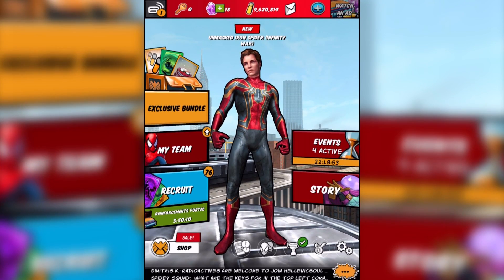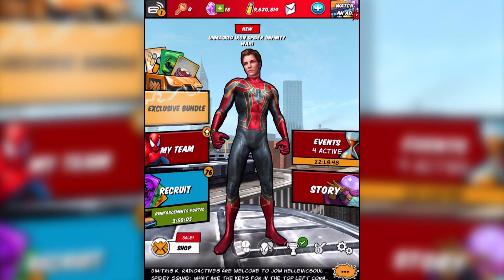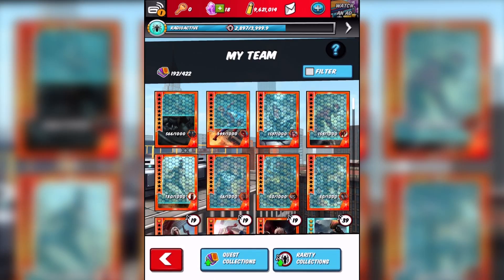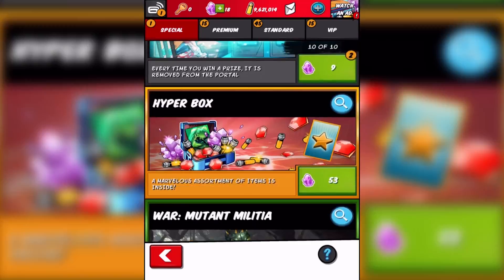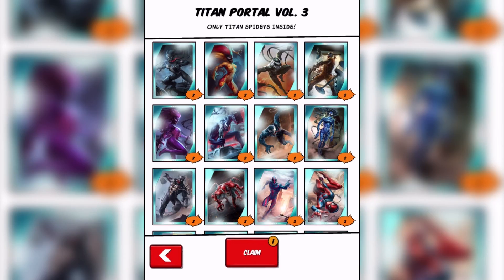Anyways, I'll see you guys next time as we continue on in the game. There's nothing else for me to do unfortunately — I don't have enough ISO-8 to do anything. I could probably open some stuff, but I can't spin it so I'm stuck here. I don't have enough packs to open, I don't have enough ISO-8, I have one Titan Portal here and I don't even know if I want to open that. Anyways, that's it for now — we'll see you guys next time with other new characters I obtain in the game. Please be sure to like the video and subscribe to the channel.